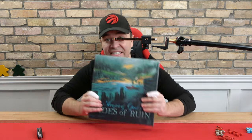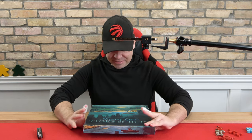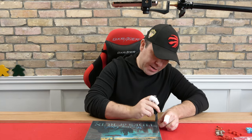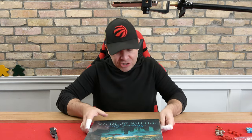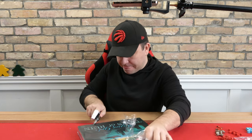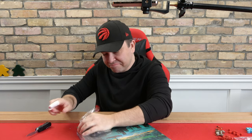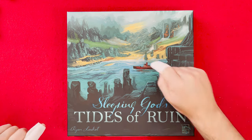The last thing to do is open this, which I assume is some sort of expansion. It says 'expansion' on the back. Woomp — there it is! So let's check out what is in Sleeping Gods: Tides of Ruin. Doesn't sound like a vacation spot. We got some more of that pretty storybook art and there's our little ship.